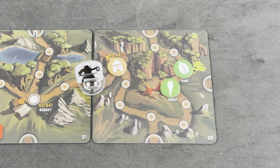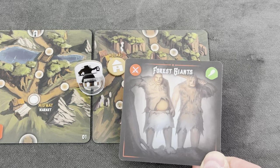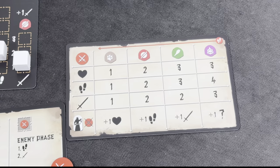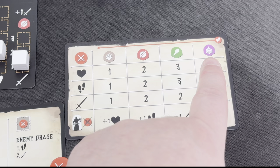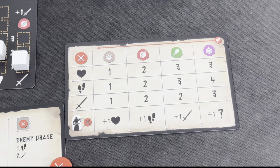The enemy spawn card is simply discarded — it shows only artwork and which enemy token to place. To find out what Forest Giants bring to the table, we refer to the helper card: Forest Giants have three life points, three movement, and two strength. Currently our strength is only one, but keep in mind we have a plus two from the sword, so ultimately we might be able to defeat them.